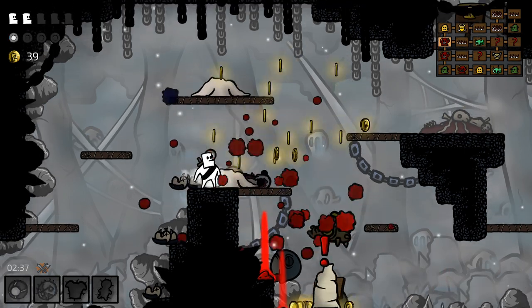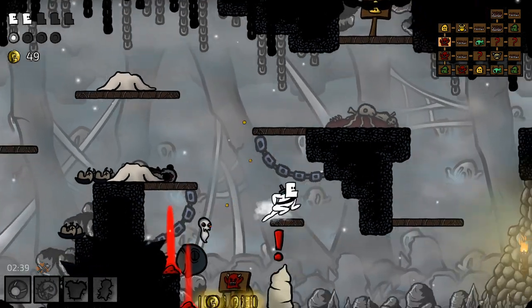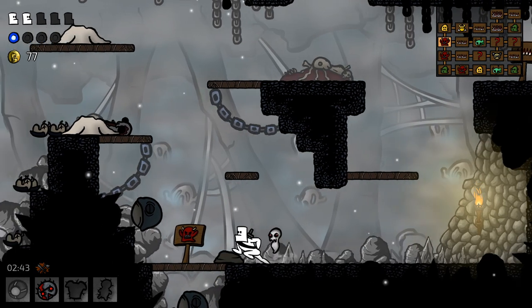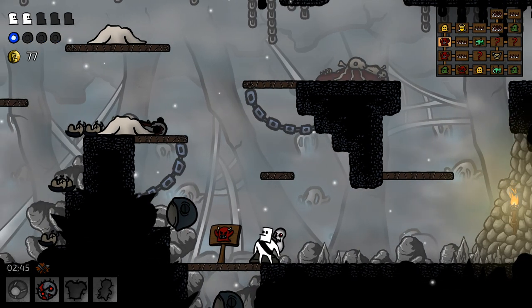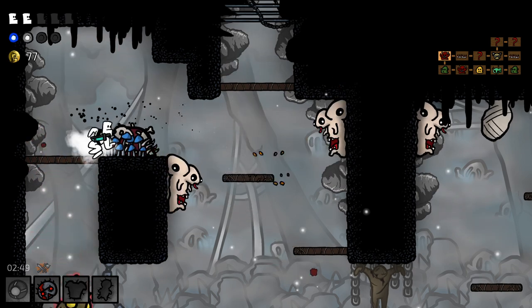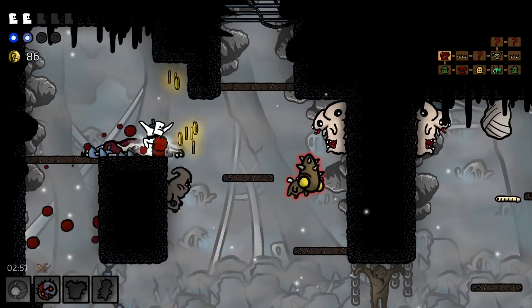So the offensive ability is this one, and there's that friendly soul. Does the soul stick with us through rooms? That's a big test — I'm gonna go down here. It does not.